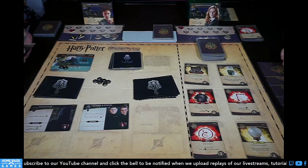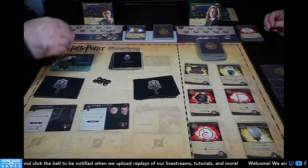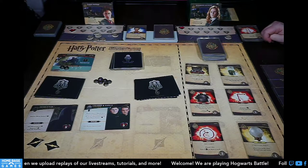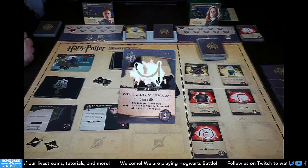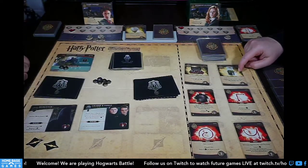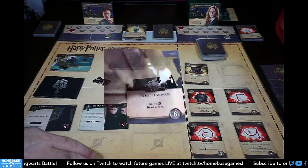Seven galleons total — I buy Crystal Ball for four and consider the remaining three. Wingardium Leviosa appears: lets you buy items and put them on top. Polyjuice Potion copies an ally's effect — I have Dumbledore in my deck, so that could be great. I'll take the Polyjuice Potion. We reveal another Expelliarmus. Dementor's Kiss dark arts: active hero loses two, all other heroes lose one — then two more from the Dementor.